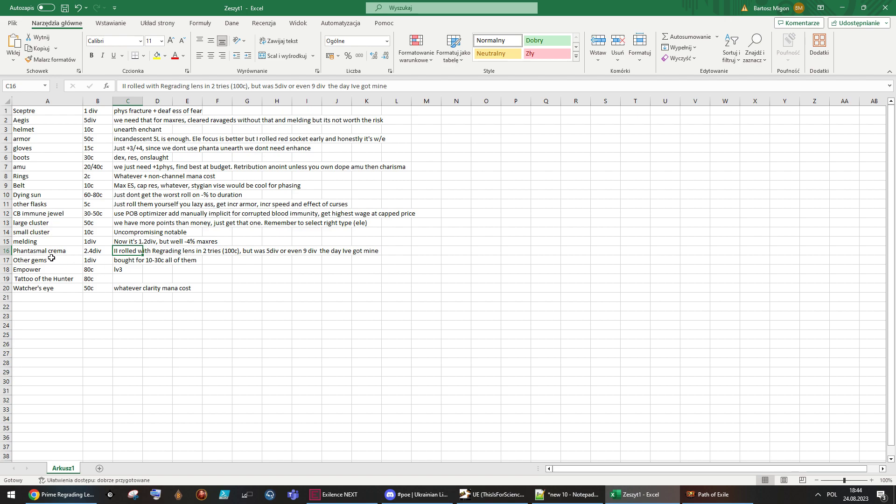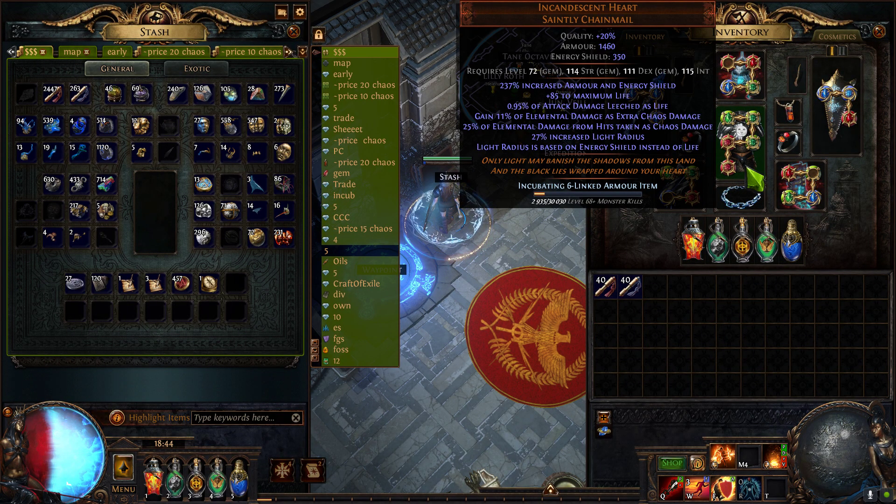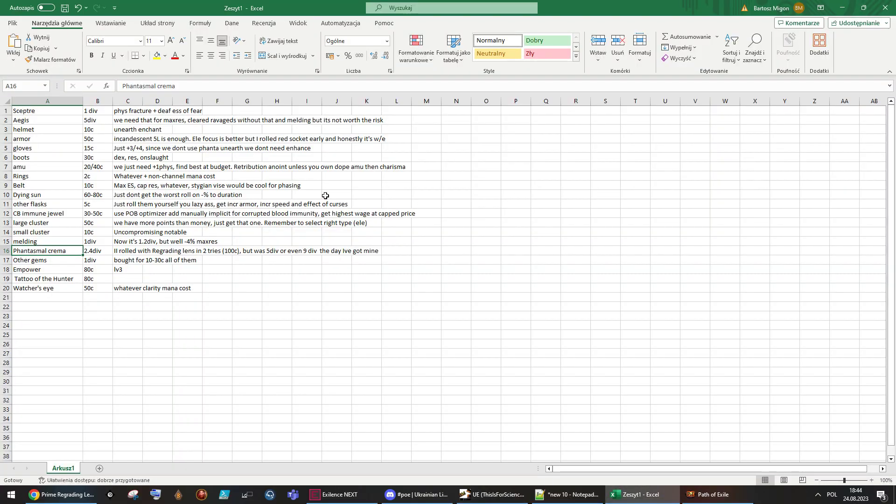Phantasmal Cremation is really core for us since we don't have many other damage sources. It's doable but not great without it. Getting Ashes of the Stars is now the priority — I think it will be a night-and-day difference. As for Diallas: getting it for seventy divine and five-linking or six-linking it isn't worth it when we already have so much DPS and defenses from Incandescent Heart. Just skip Diallas — that's my take. If you already have it, great, and with Melding of the Flesh you should have enough resistances and defenses.